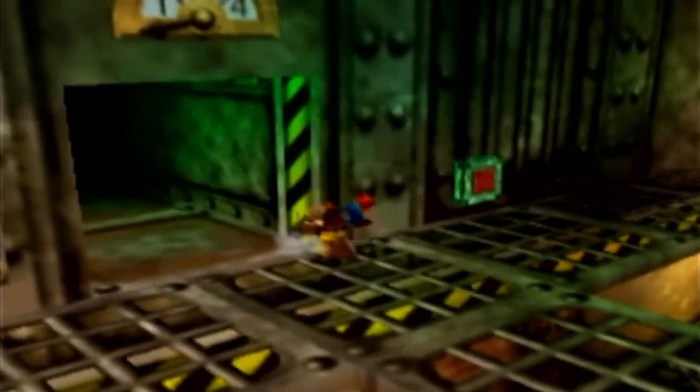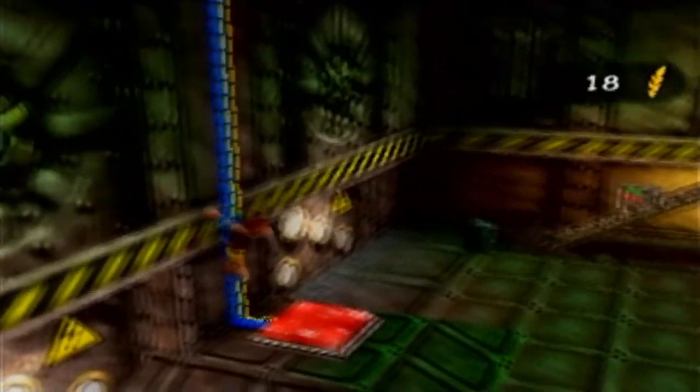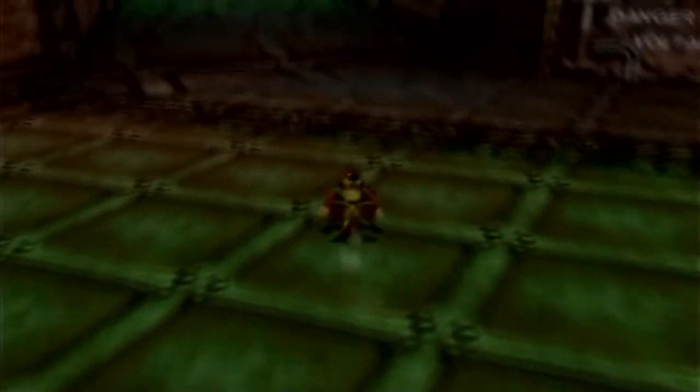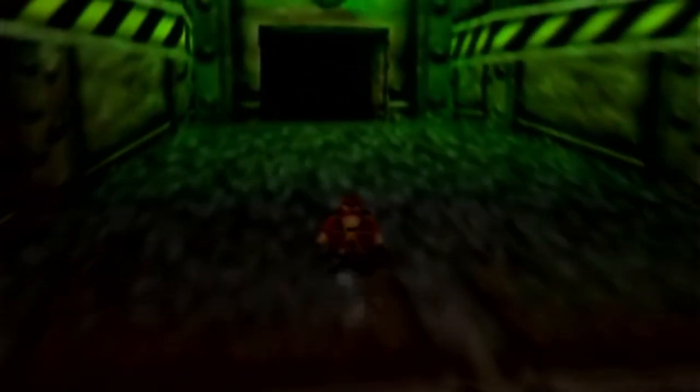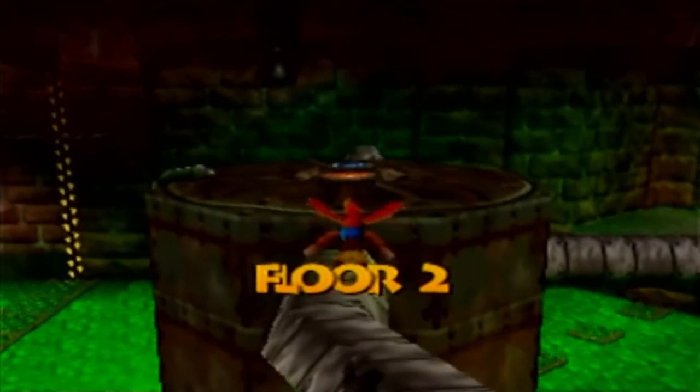Here is the entrance to the floor two elevator — the door is closed, but we can push that switch with a Rat-a-tat Rap or a beak bash and now we've unlocked this area so we can take the elevator shaft as a shortcut to floor two. That's one of the nice things about Grunty Industries — even if it's mostly walled off at the beginning, as you start to unlock stuff you'll have multiple different ways of quickly accessing different floors. You can use the regular elevator, eventually the service elevator, the warp points, and Chuffy as well.